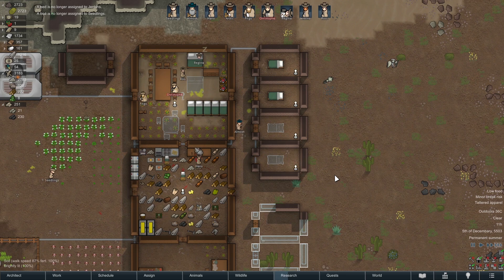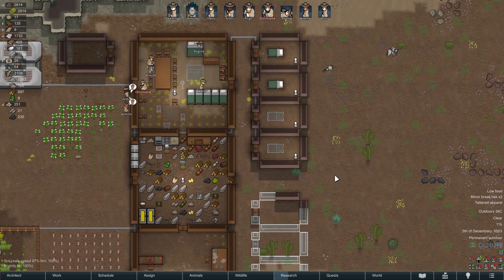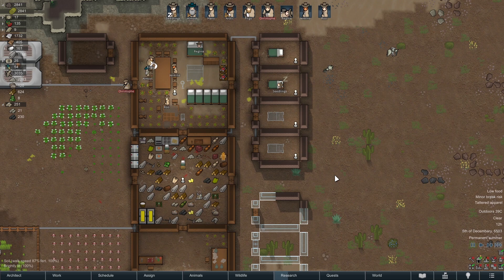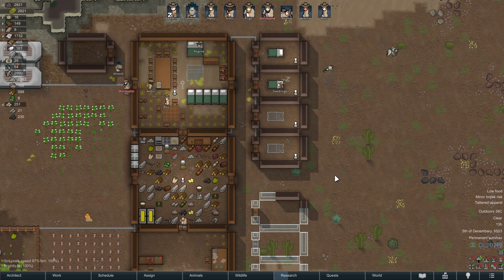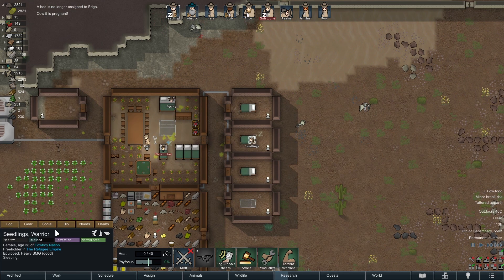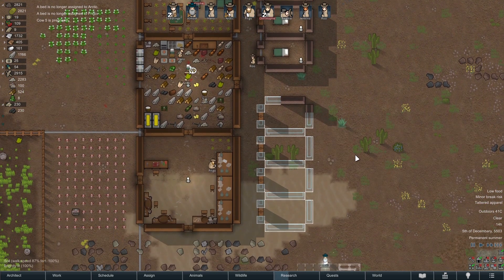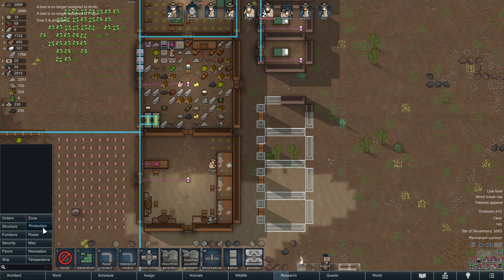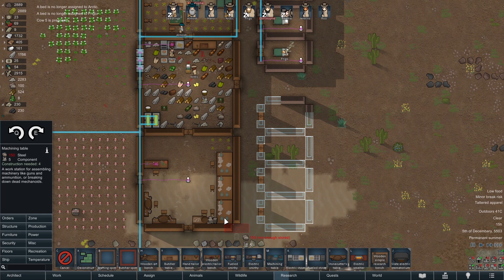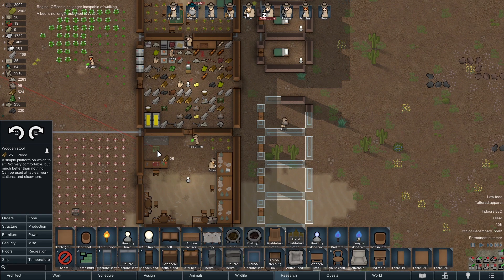Okay, there we go — bedrooms are up. We just need some statues, just to really make their rooms beautiful. But they'll stop getting the disturbed sleep, which is something. Recreation — at least we've got something else to do now. The poker table's up. Tattered apparel — what's the problem? The flak vests. So we're going to have to get machining tables up. Yeah, now it's flowing.